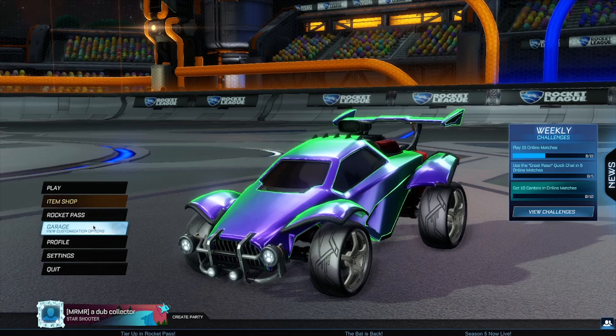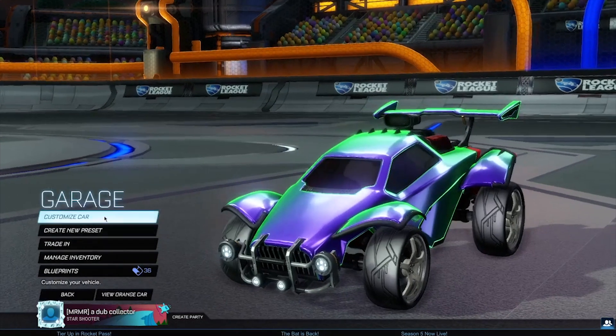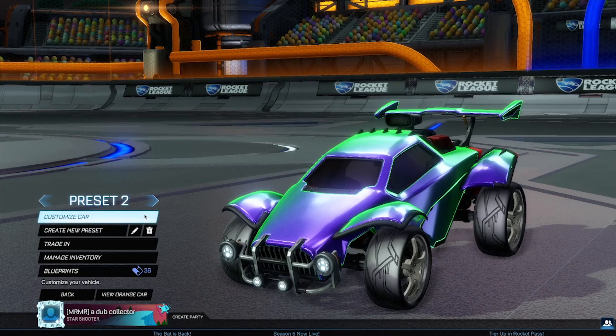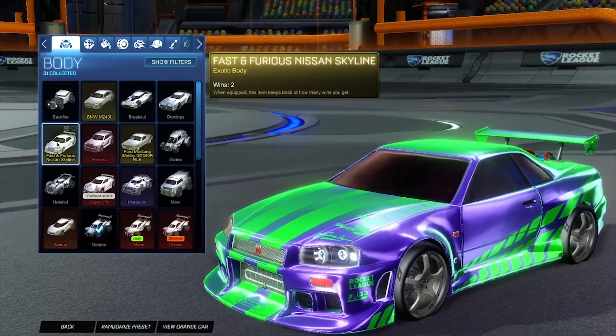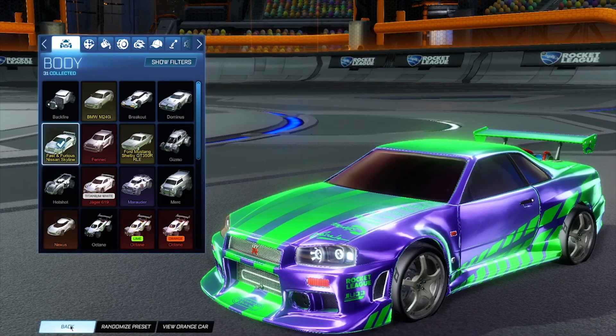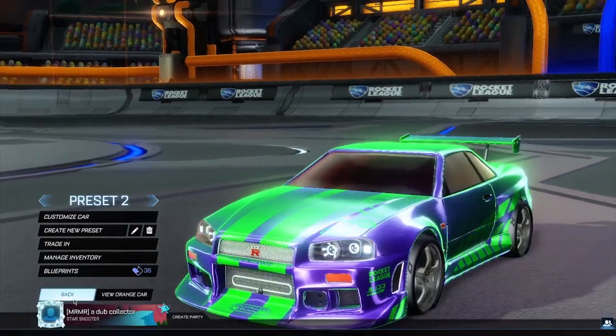To start off this glitch, you want to go ahead and head into your garage. When you're there, just go ahead and create a new preset. Once you've created a new preset, you want to change to basically any other car — for me, I just go ahead and change to the Skyline.